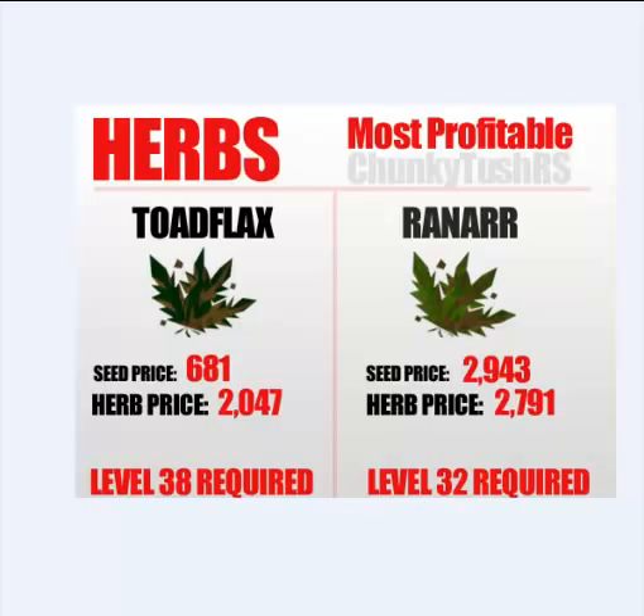Super Compost is pretty much a must in farming so you don't have to worry about your herbs dying. There is a 1 in 8 chance your herbs will die with Super Compost, but most of my herbs never die. You can also use the Fertile Soil spell in the Lunar Spellbook at level 83 Magic — it acts as a Super Compost. Make sure you dump the bucket of Super Compost on the patch first before planting the seed, otherwise you won't be able to apply it after. You can do that with the Fertile Soil spell, which is very helpful.